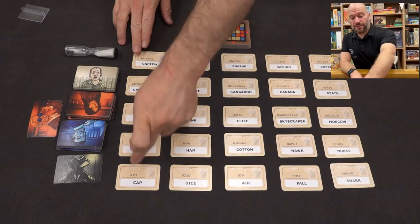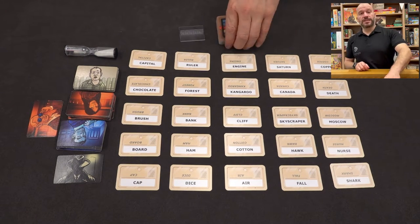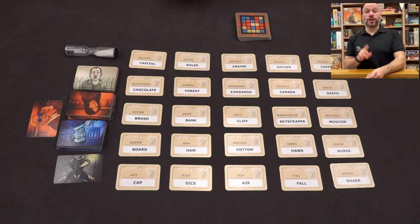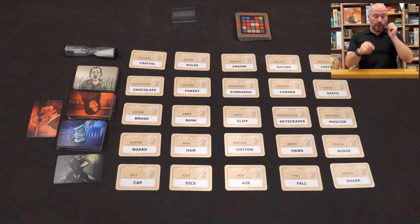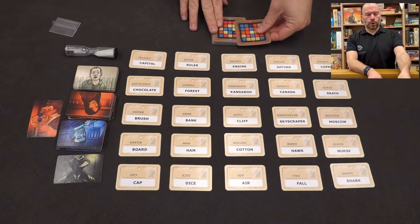We have 25 randomly chosen double-sided cards that we put in a five-by-five grid — that's all we need for setup. Once we have this, we are ready to go. The only other thing we need is a key; we choose one and put it on the stand so that only the spy masters can see it.